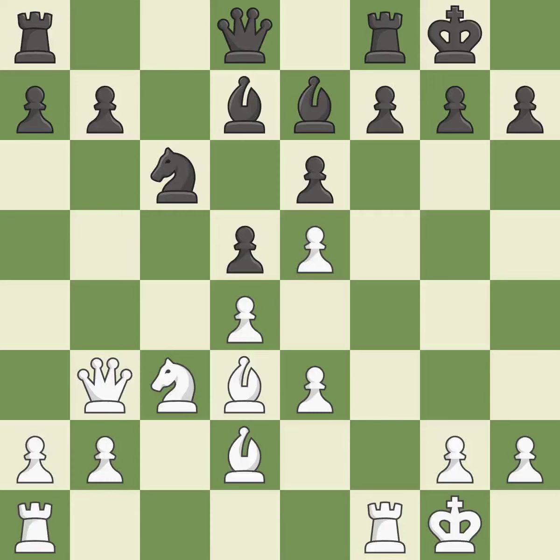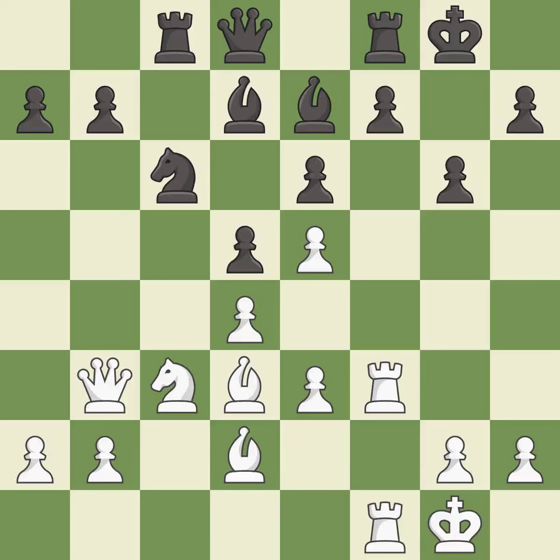This moves the bishop to a better location, allowing it to control more squares — it is good, a solid choice. This doubles the rooks onto a single file, which allows them to team up to create threats. It is best. The rook is now on an open file, which helps control squares across the board. It is excellent.